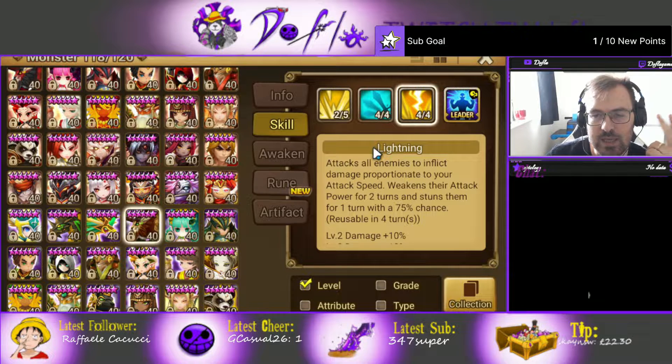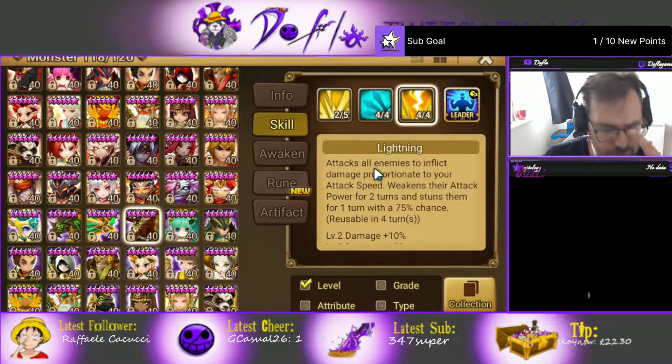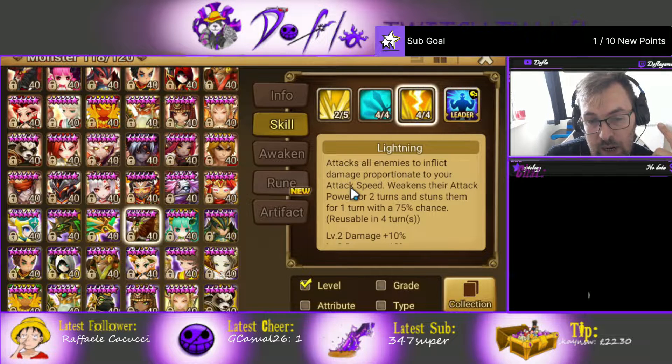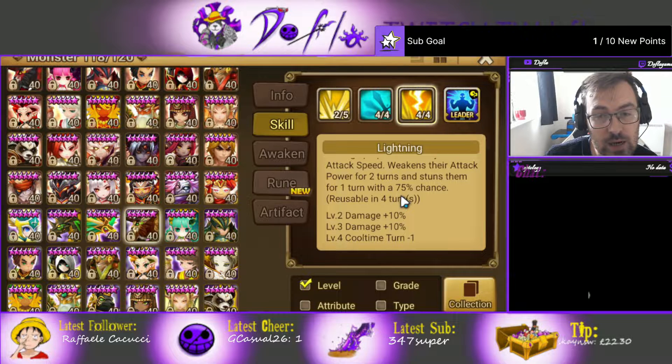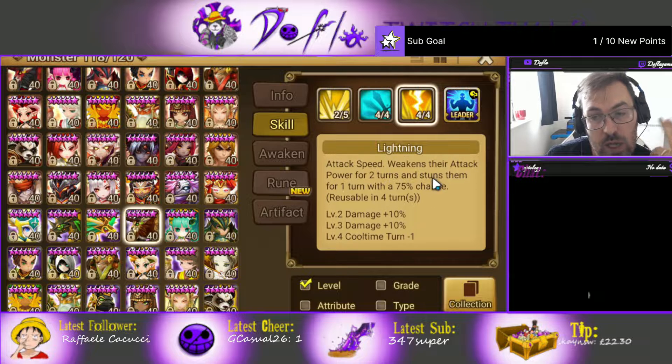Skill 3 is also pretty good because it offers some CC and attack break, which is really good — Masha usually has immunity on, but if you stripped it, you can attack break her. You can attack break Dominic so the damage dealer does a lot less damage. It's an AOE that inflicts damage proportional to your attack speed, so you need to build it fast. It can attack break for two turns and stun for one turn with a 75% chance. Four-turn cooldown, 75% chance of stunning the opponent and attack break for two turns — that's pretty good CC.